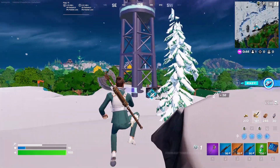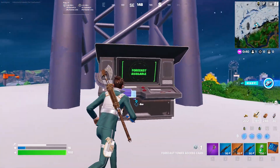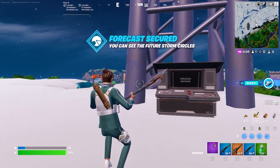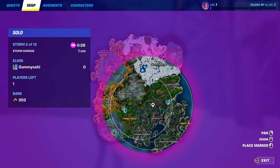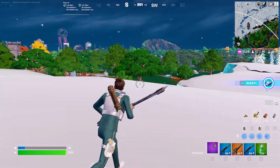Now, what you're going to need to do is go ahead and run over to the Forecast Tower, and from here all you're going to need to do is hit the secure forecast button. That will allow you to check and see where the future storm circles are — you can see where they're going to be for every single storm circle, which is a very, very nice addition.